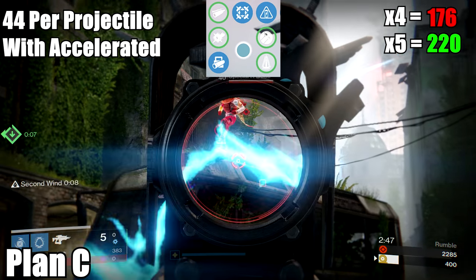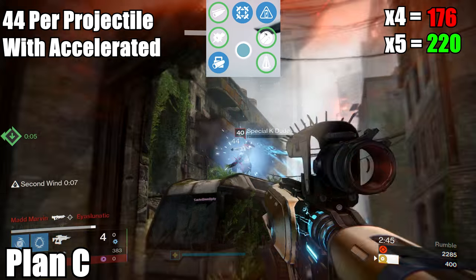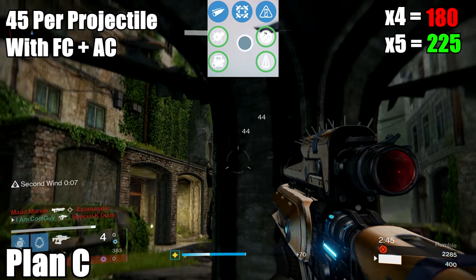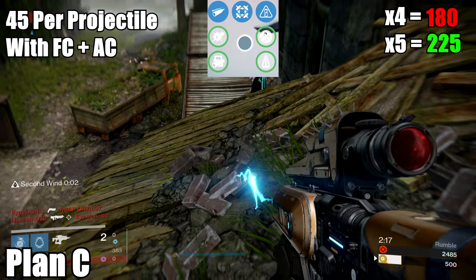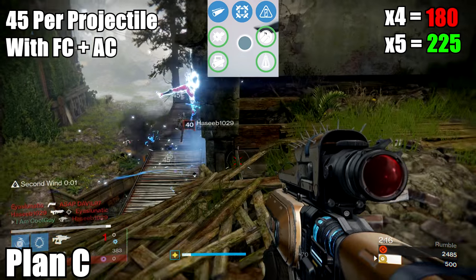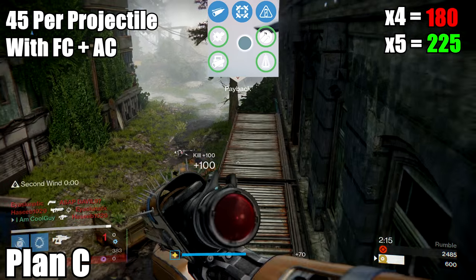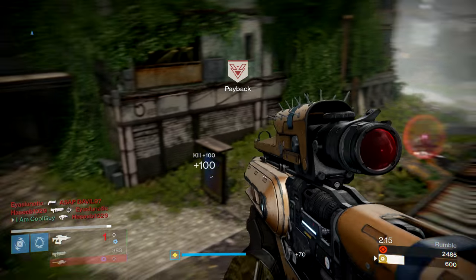If you add Accelerated Coils, you do 44 per projectile with a much faster charge rate — that's 176 for 4 and 220 for 5. If you add Field Choke to Accelerated Coils, you'd do 45 per projectile: 180 and 225. So it can either do 45, 44, 47, or 48. I recommend running Field Choke and Hammer Forged, or Field Choke and Accelerated Coils, for 48 or 45.